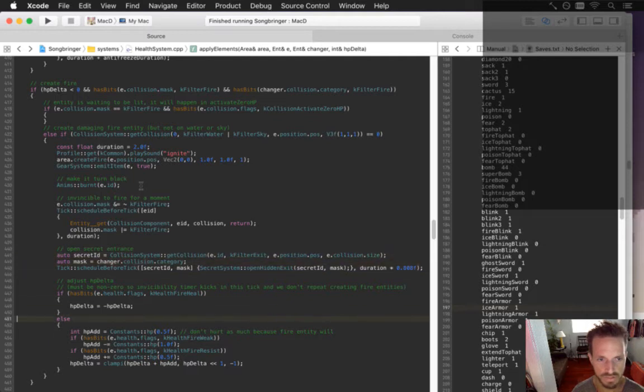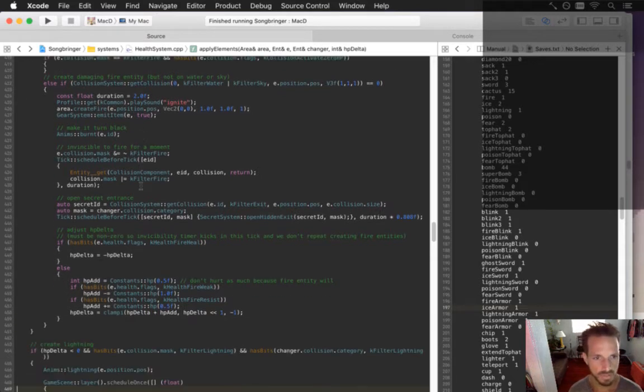Open secret engines. Here we go. Here's the HP delta — so this is where we want to apply our weaknesses and all that. HP delta equals... Oh, I already did all this.